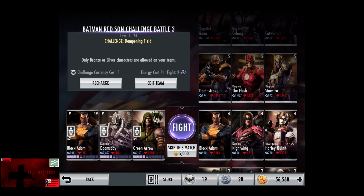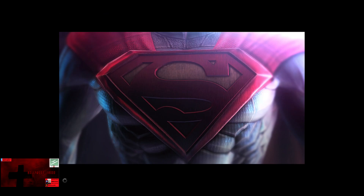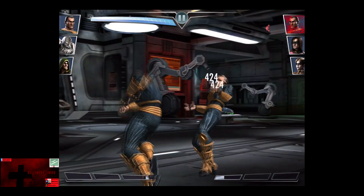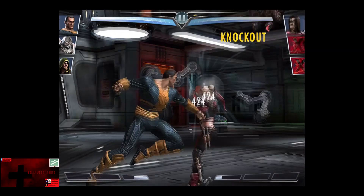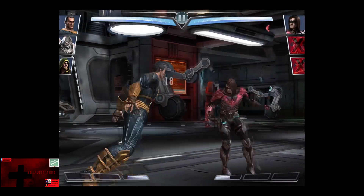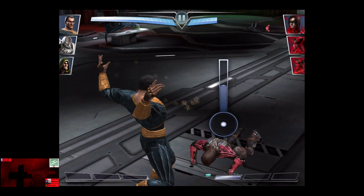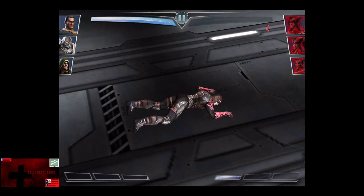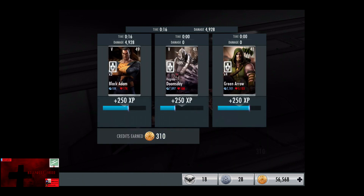In the fourth matchup we have Challenge Dampening Field going up against Black Adam, Regime Nightwing, and Insurgency Harley Quinn. Gaining a level of 4, skip the match is 5,000 credits. Chic Ahmed Habibi barely survives 4 shots. Harley Quinn comes in and gets obliterated in 3. We're going to knock down Nightwing — the Lex Reverse does connect for the victory in the fourth fight, as we really didn't try for 200% there. 250 XP, 310 credits.